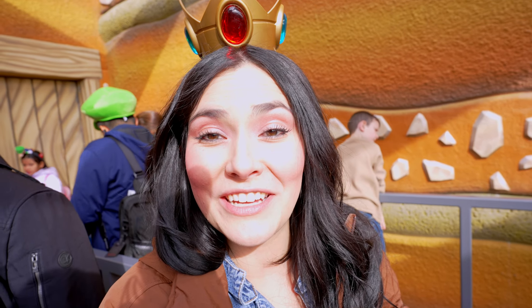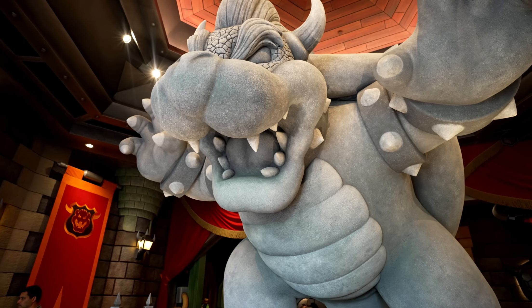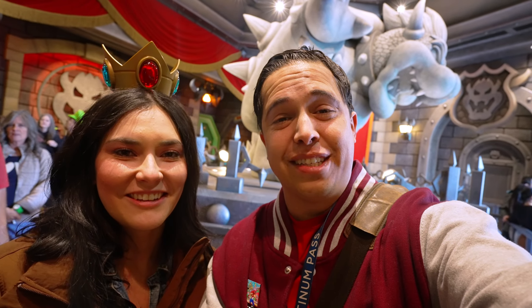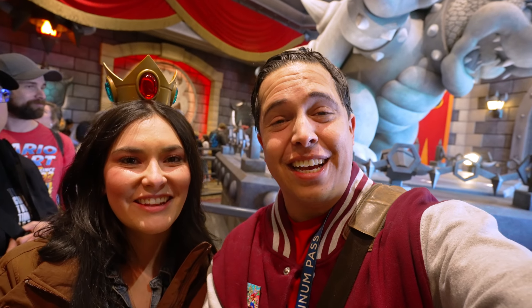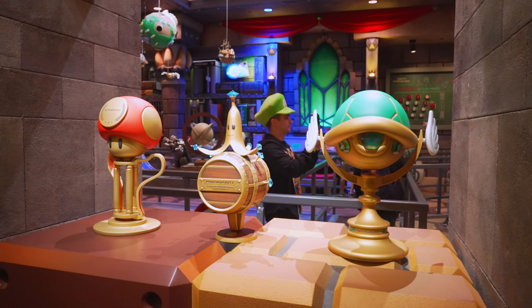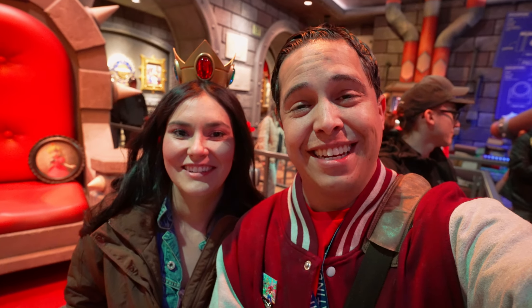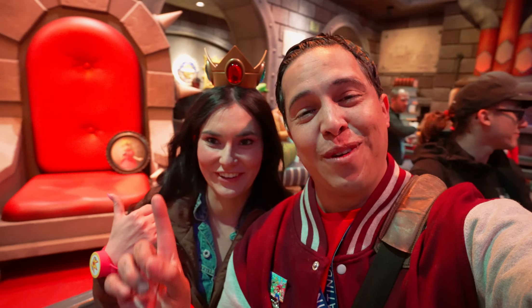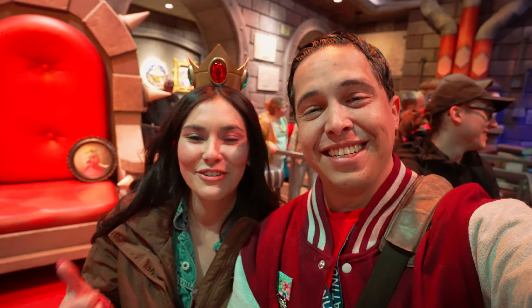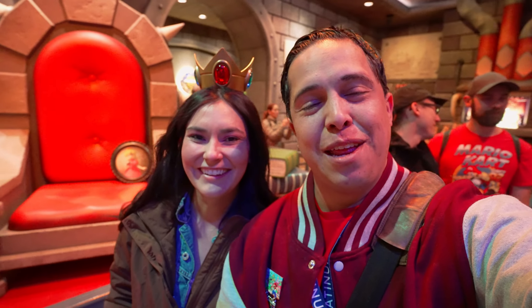That line is starting from the entrance of Super Nintendo World — it's insane. This queue just keeps going and going. You can see Bowser right behind us. There's so much to see. He's so huge. It's like surprise after surprise. We're now in Bowser's trophy room, which is part of the queue. There's so much to see from beginning to end. Look at his throne — full size. I wish they had a Bowser sitting right there taking photos.